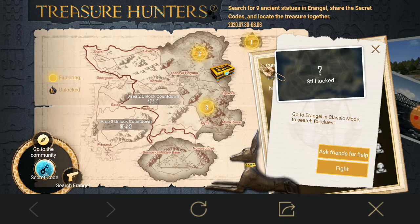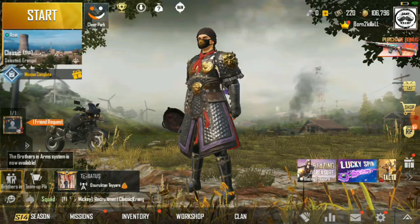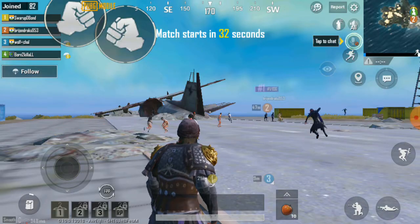I will simply click on the first option and click on Fight. Once you click Fight, we will start the game. You set your angle and start matchmaking. I'll start matching now and go inside the game, and then after the game starts...